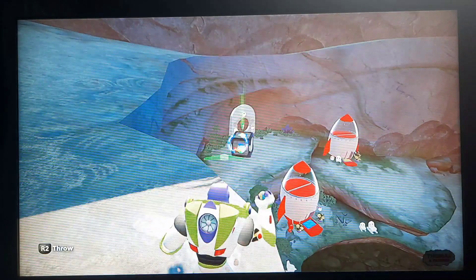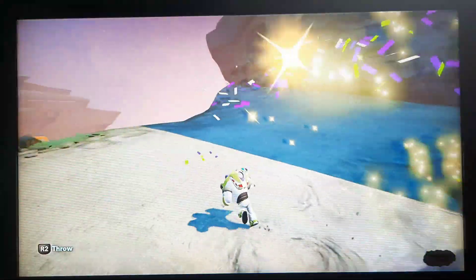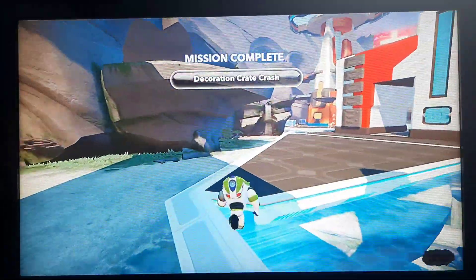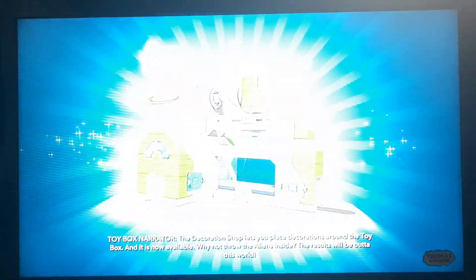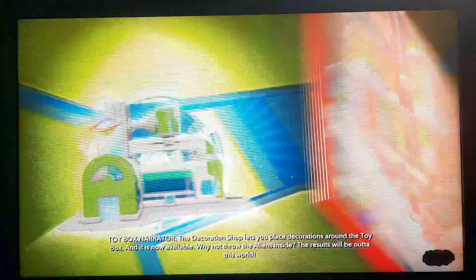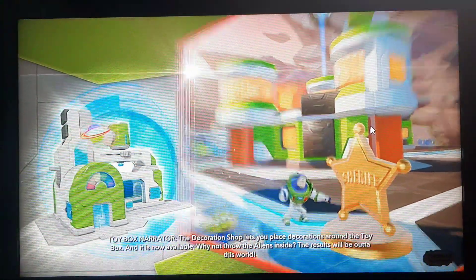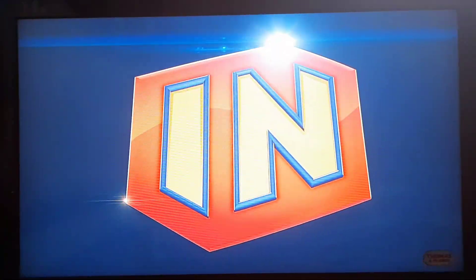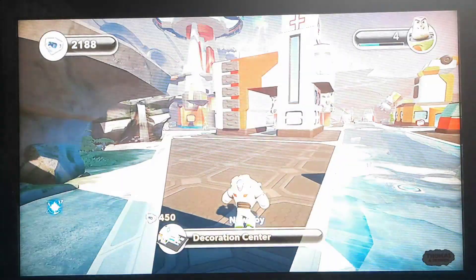Look at that — that box is right near the vault that we just opened last time, that is kind of interesting. Decoration — a crate crash. The decoration shop lets you place decorations around the toy box, and it is now available. Why not throw the aliens inside? The results will be out of this world. Get it? Out of this world. I get it.